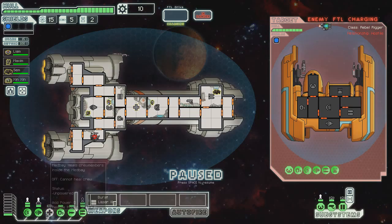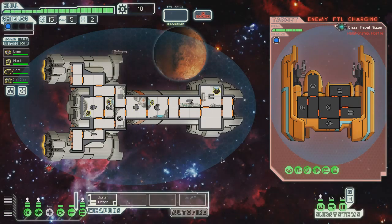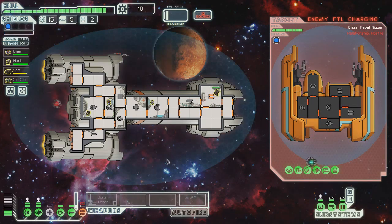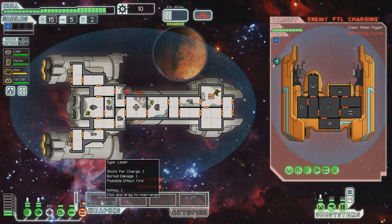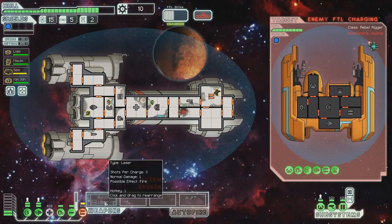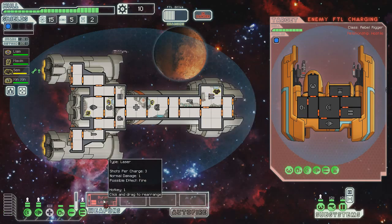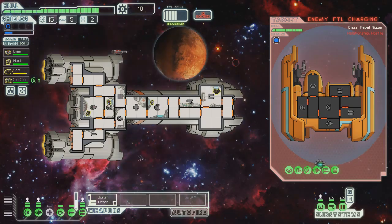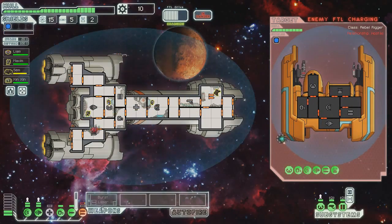Oh, I love having shields again! It makes me so happy! Let's get our evasion up and power up our weapons. This bar is our artillery beam charging right here. I don't have any stealth, so I basically have to — ouch! That's going to be bad for me. They already took down our weapons! Of all the things they could have attacked right off the get-go, weapons was probably the worst. Oh, they took out our weapons again! This is a terrible start! I hate this!